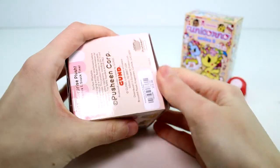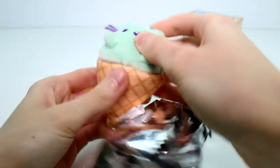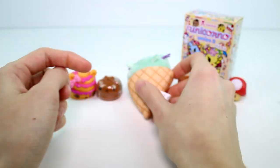Let's open the Poochie blind box. Still looking for the donut. We got the mint ice cream — so cute, but not the one I need.